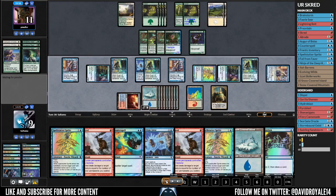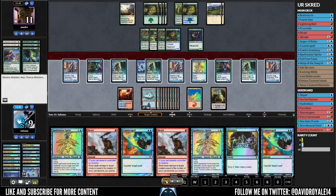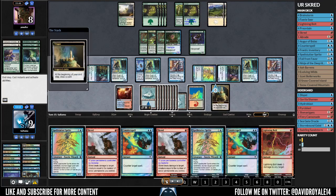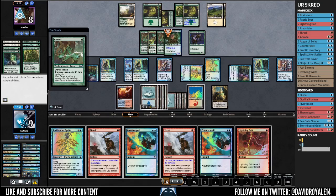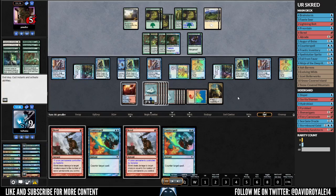I'm probably discarding the land or the Preordain — Fall from Favor is dead in this matchup. I'll attack with three this turn and next turn try to kill him. Lightning Ball is a nice finish because I can bolt him to the face. I counter his spell and put pressure on the field by playing the Spell Stutter. Attacking with everything and throwing the Lightning Ball to the face is lethal — GG on game 1. He conceded, so let's jump into game 2.